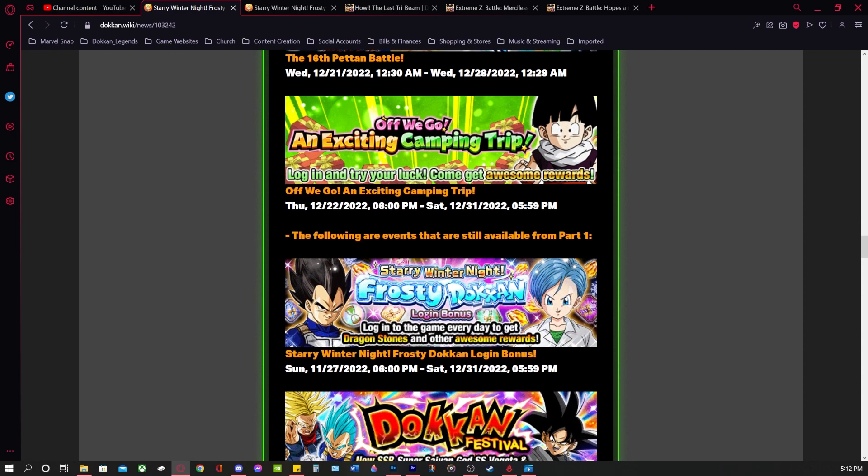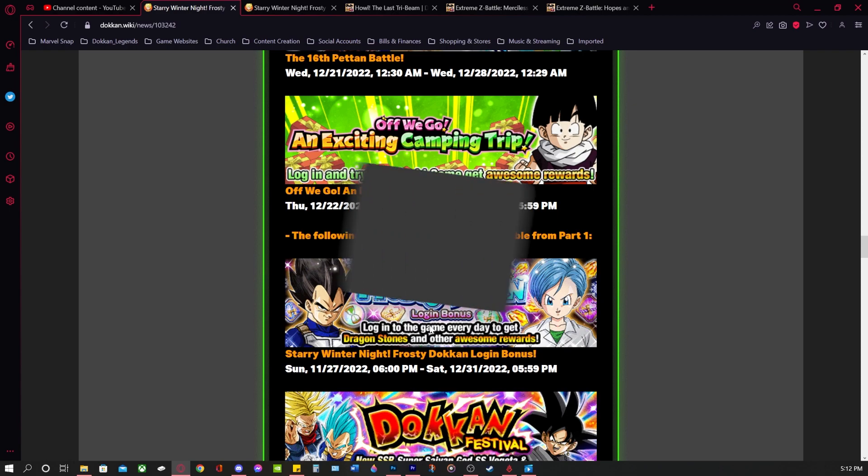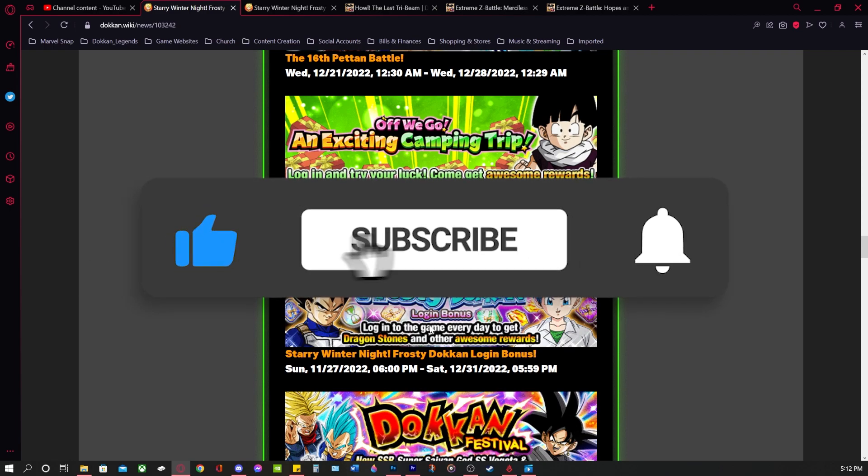We also have the login bonus for the Frosty Dokkan campaign itself — which I counted in the first video I made — so I'm not going to count them again here. But you do get a total of 36 free-to-play stones from the login bonus by logging in every single day during the Frosty Dokkan campaign. So make sure you're logging in every day if you want to take advantage of getting the most free-to-play stones during this campaign.